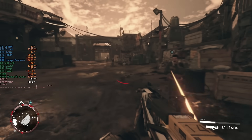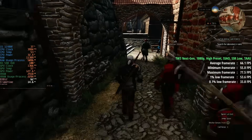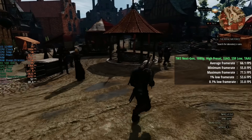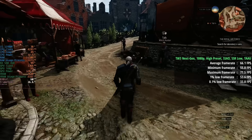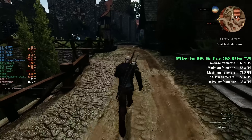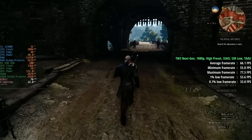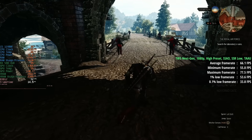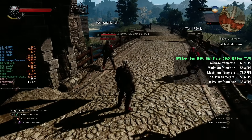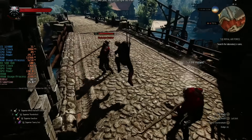The Witcher 3 up next with the next-gen patch applied, running in DX12 mode with the high preset, SSAO, screen space reflections set to low, and TAAU. On average we saw 66fps with a 1% low of 54 and a 0.1% number of 34. Overall no complaints from me here — even in and around those busier areas the game performed very nicely, with a few dips below that 60fps mark of course, but not too bad at all.